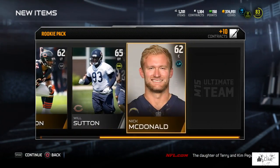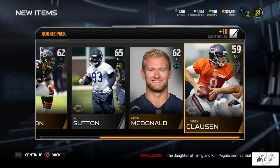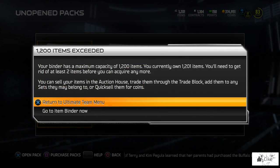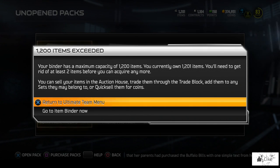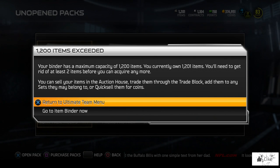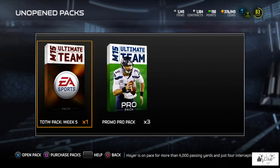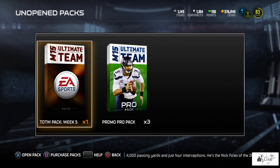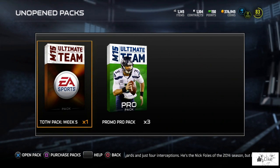I was just opening some extra packs I had sitting here — got the rookie pack, Jimmy Clausen, Jimmy Clausen. Our binder is full once again, which is something I really hate in Ultimate Team. Give me just a split second and we'll be right back. We've cleared out the binder to enough space where we can finish the pack opening.